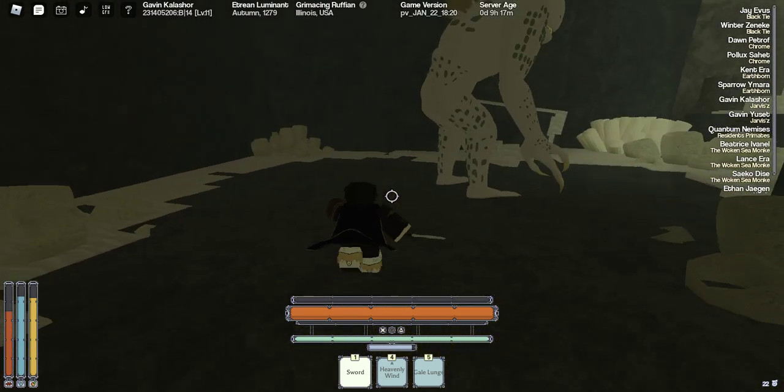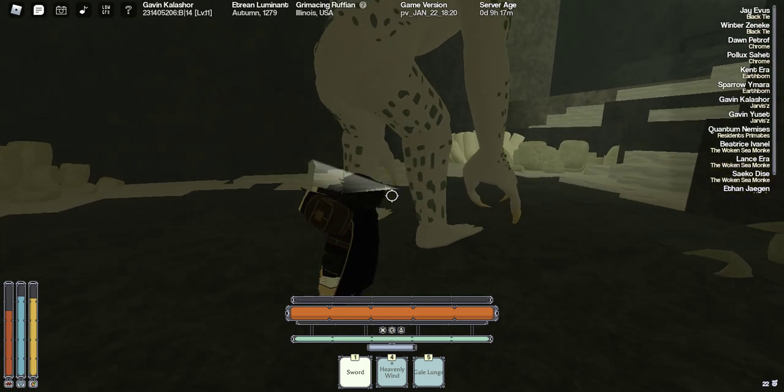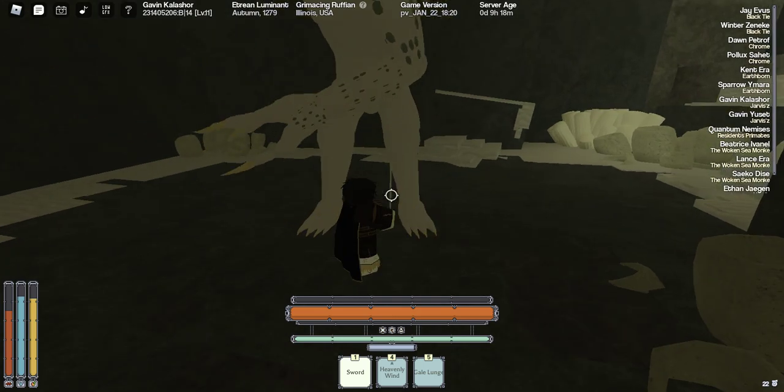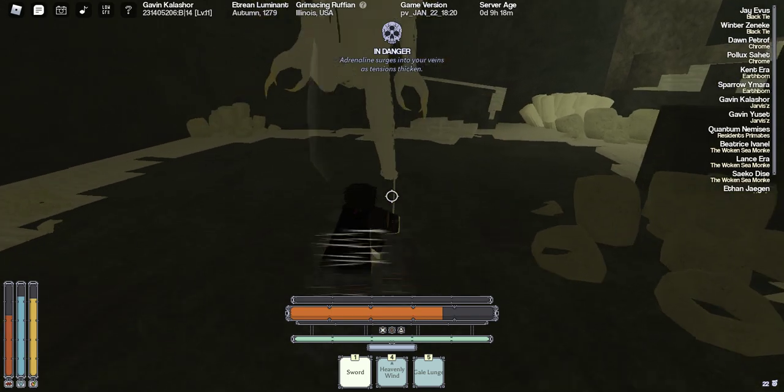This is a tutorial on how to kill a Sharko at any power. All you have to do is just stay calm. Whenever it does that one swing, don't M1 after it — right here, it's gonna kick.